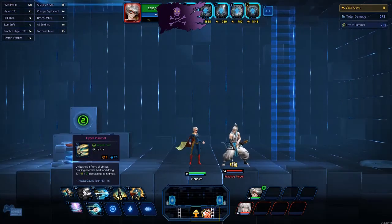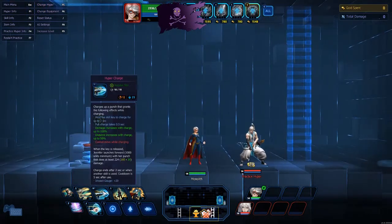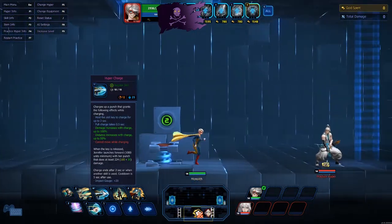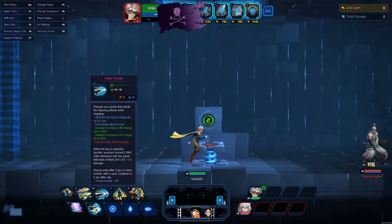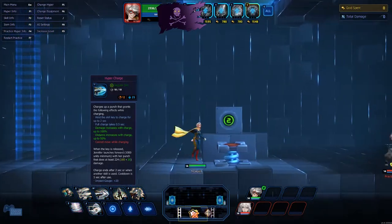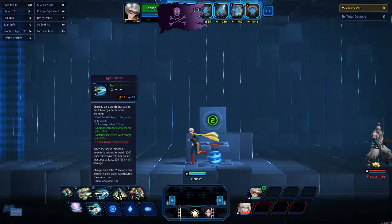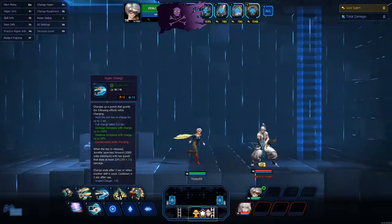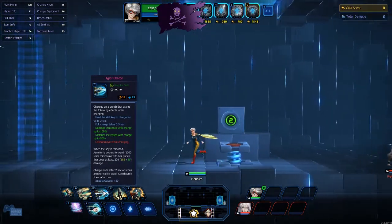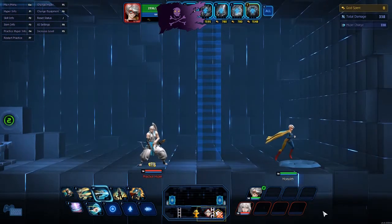Your W charges up a punch. While charging, hold the skill key to charge for up to two seconds — full charge takes 0.5 seconds. Damage increases with charge up to 100%, distance increases with charge up to 50%. You cannot move while charging — that's important to note. She also cannot use her skills while jumping, so keep that in mind. When released, Jennifer launches forward a minimum of 1000 units doing at least 224 plus applicable damage. The charge ends after two seconds or when another skill is used, with a five-second cooldown after use.